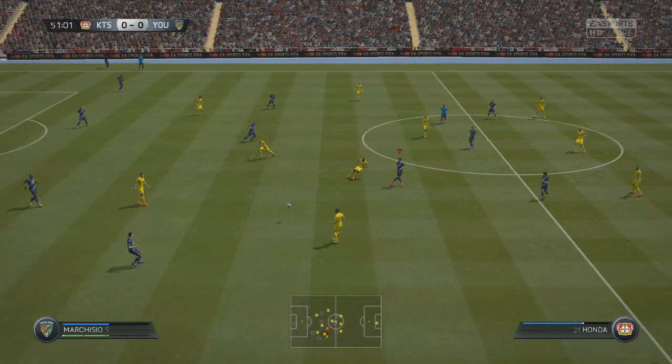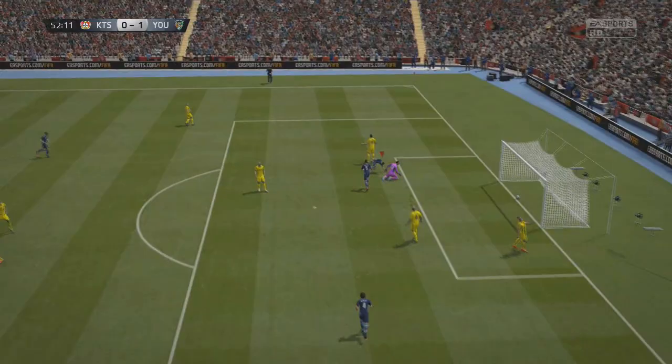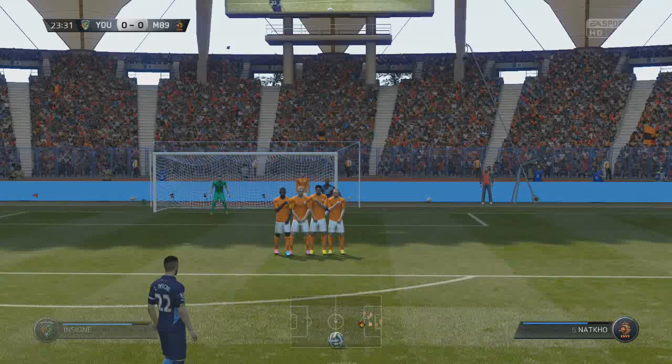I was so excited to use Gianfranco Zola, I thought he was going to be great. He has amazing dribbling, great ball control and all that great stuff, and he's really rapid with some decent finishing. One of the main problems — and Rossi has the exact same problem — was that he has no 4 star skills, which was a big disappointment. His free kicks were great, I will give him that, but he has no 4 star skills.